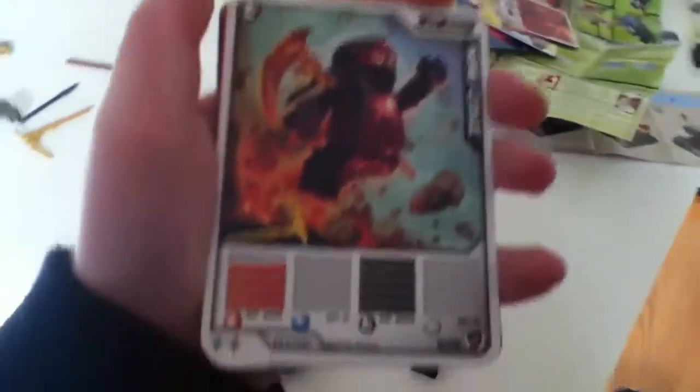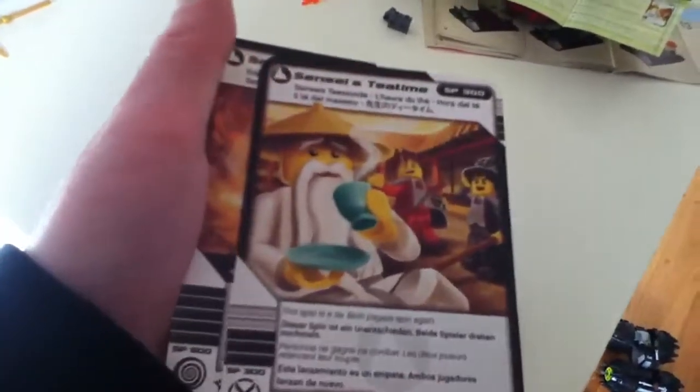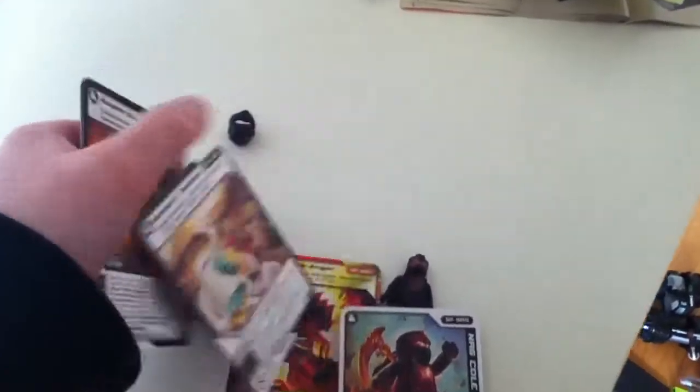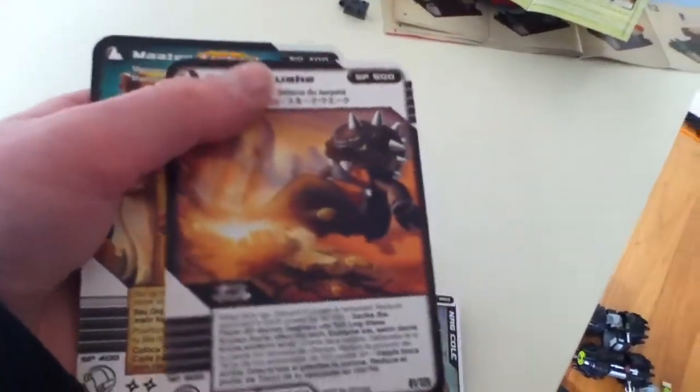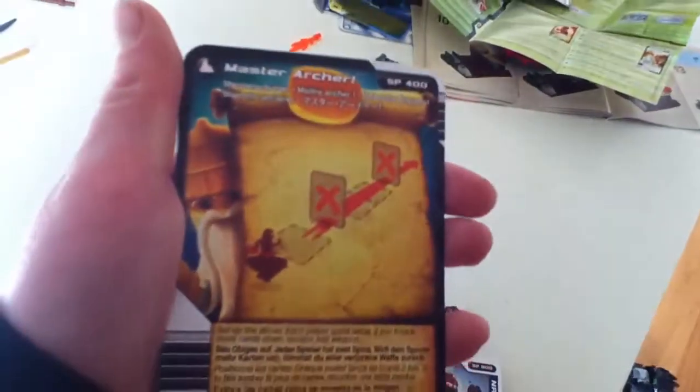And now the cards. There's that — you know how you call it — Provoke Anger, Sensors Training, Snake Week, and Master Archer.